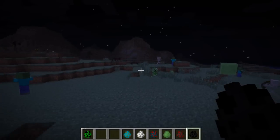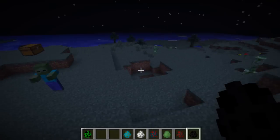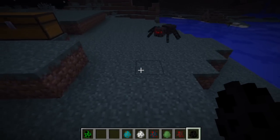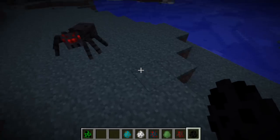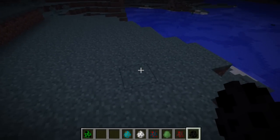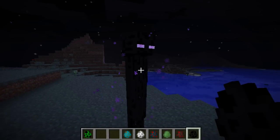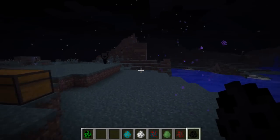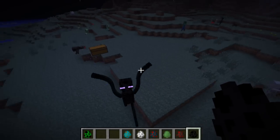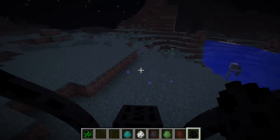Now this one I thought was friggin' hilarious. This comes in the little extras pack, down in the Minecraft forums in the little extras area. And this is called the wacky waving inflatable arm flailing enderman. Am I the only one who thinks that's hilarious? That's hilarious.